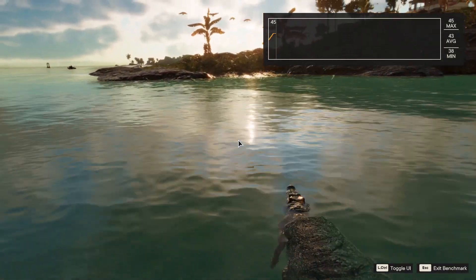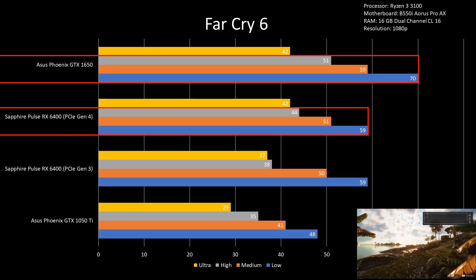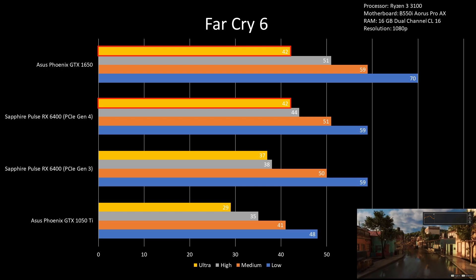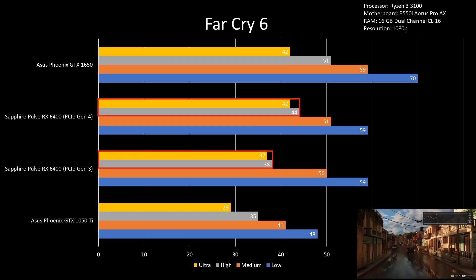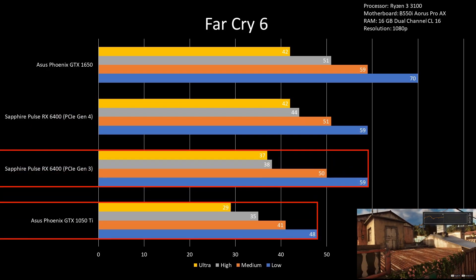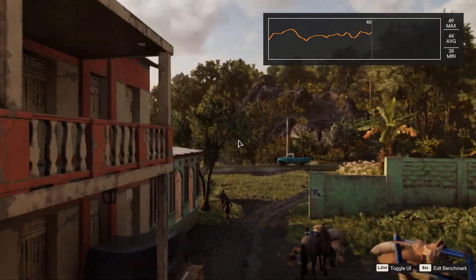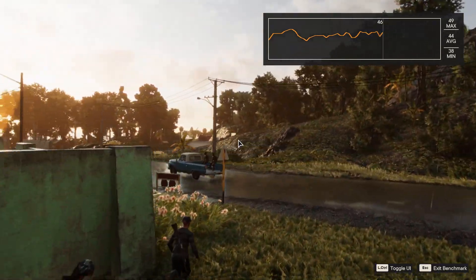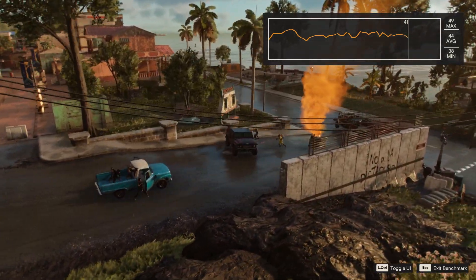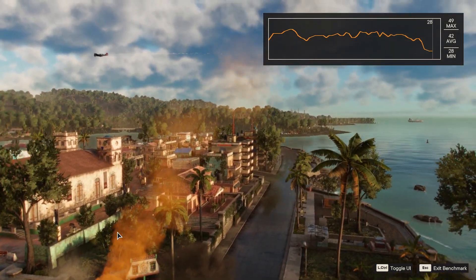For Far Cry 6 on 1080p low to high settings, GTX 1650 overwhelmed the RX 6400 by at least 13%. However, GTX 1650 choked at ultra settings and became at par with RX 6400 on PCIe Gen 4. The PCIe Gen 4 vs. Gen 3 difference is only apparent from high to ultra settings, where Gen 3 is weaker by at least 11%. The GTX 1050 Ti is generally weaker by 18% on low, medium, and ultra settings, but only 7% weaker on high settings. If you value performance over quality and want 60+ FPS regardless of settings, GTX 1650 is a good buy as it is 15% better on low settings. If you value quality, RX 6400 is at par with GTX 1650 on PCIe Gen 4 and only 5 FPS weaker on PCIe Gen 3.